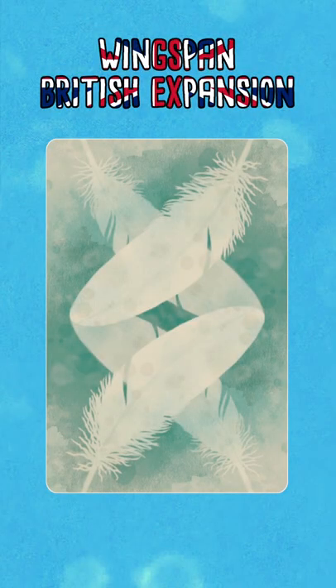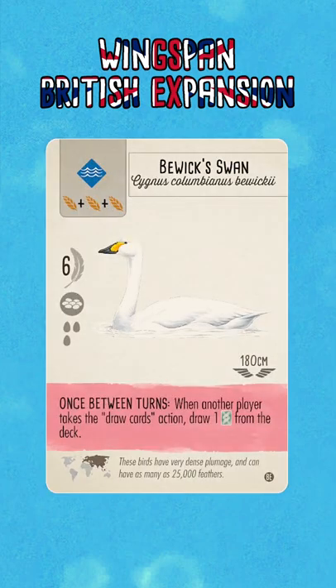Hello and welcome to Winging It. Today's custom bird that we're going to take a look at is the Buick Swan. Once between turns, when another player takes the draw cards action, draw one card from the deck.